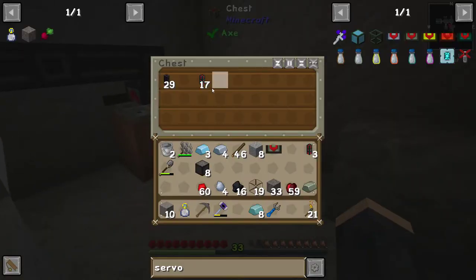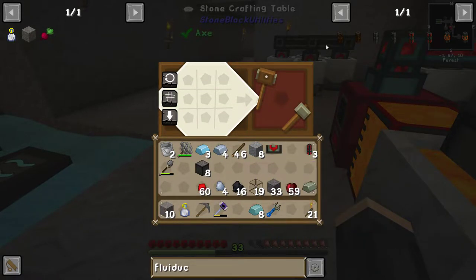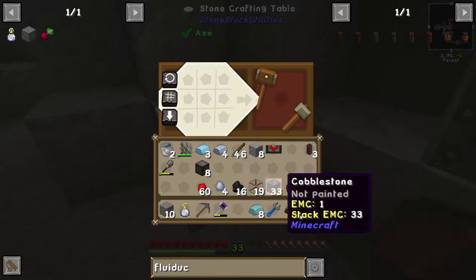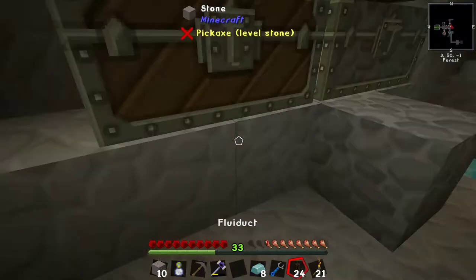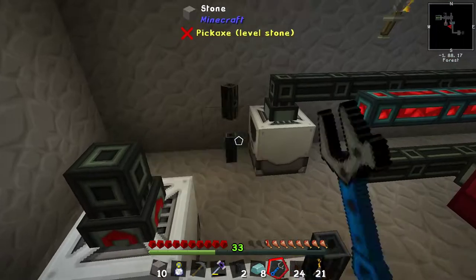We still need to extract that from there. Let's make some more fluid ducts. They don't have to be the hardened ones; we could just make these cheap ones, which are copper and glass. Let's make a whole bunch of those cheap ones and then replace it all. How many does this make — 24? More than enough.